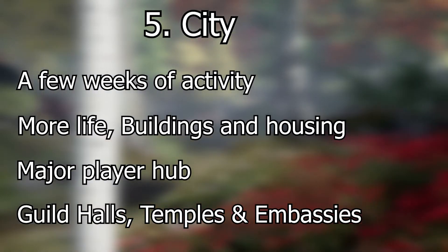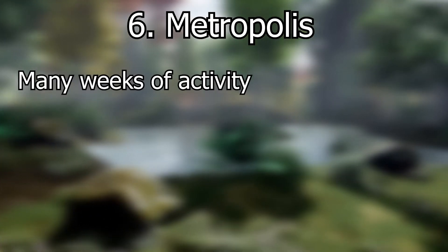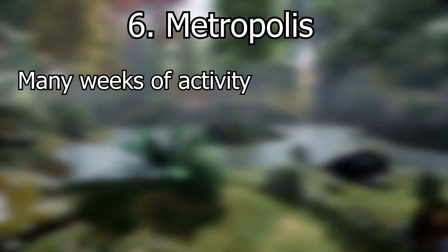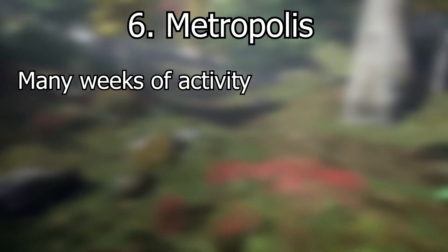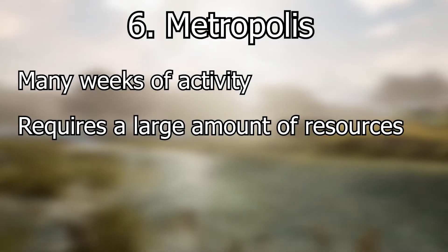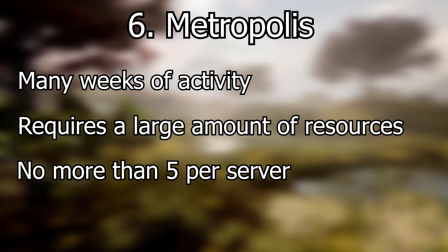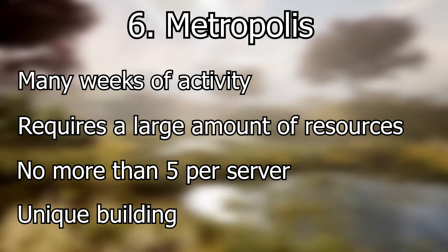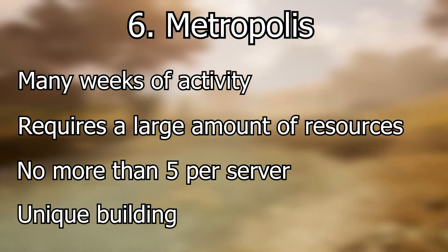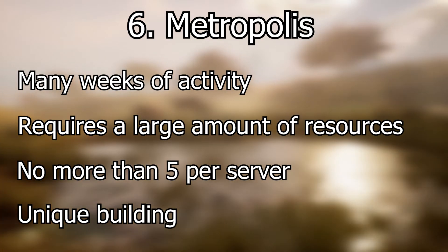You'll also see embassies from other nodes depending on whether diplomacy prevails. Lastly, the sixth stage is the metropolis, which is stated to take many weeks of player interaction within the zone of influence. This stage is a culmination of the node system. A metropolis requires a large amount of resources to develop and to be maintained. Within any given server, there can be no more than five at a time. There will also be the opportunity to create one of the unique buildings depending on the node type — you can find out what these unique buildings are in my previous video.